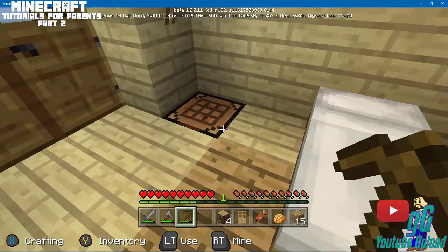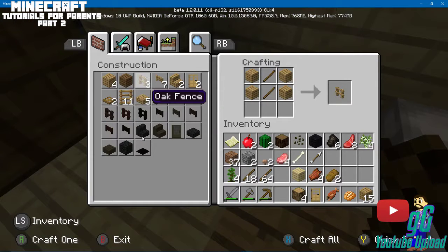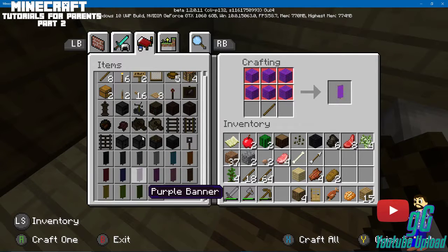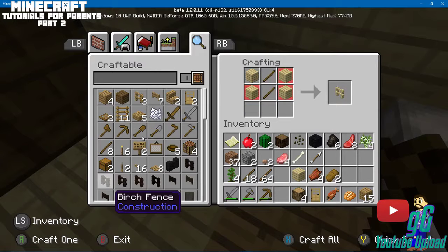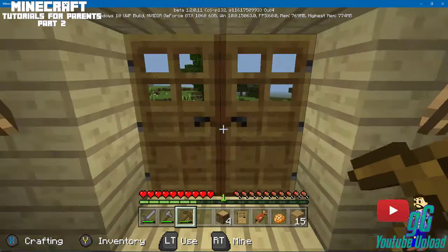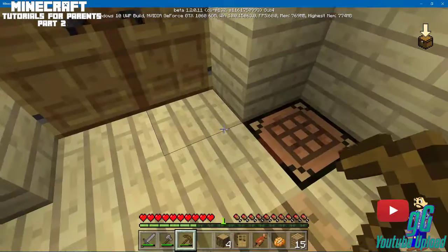You can make banners, carpets, and all kinds of things at the crafting table. What I'll do in the next tutorial is go through everything you can actually craft, and we'll continue by going out at night to attack certain mobs and see how that goes.